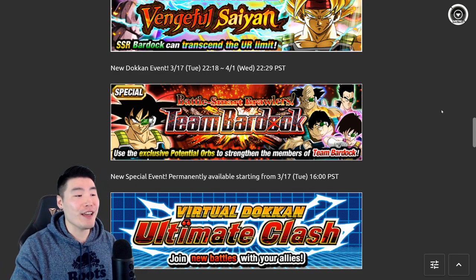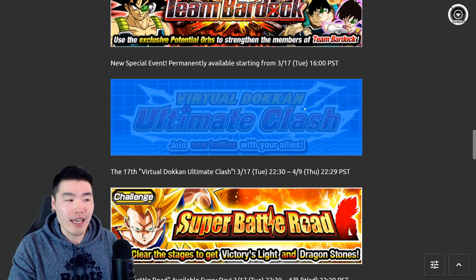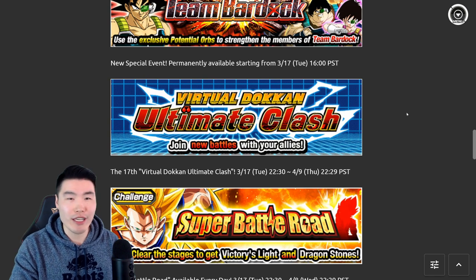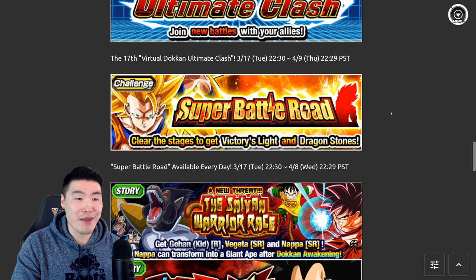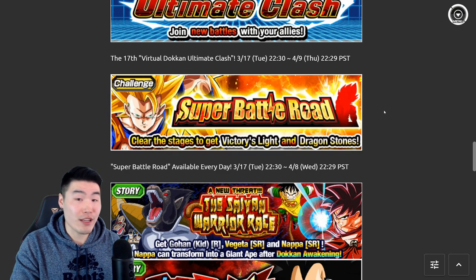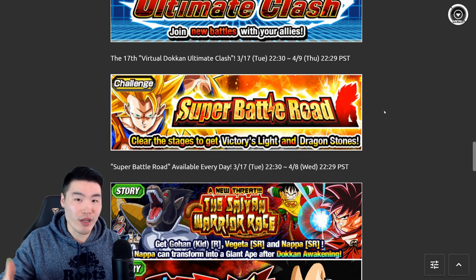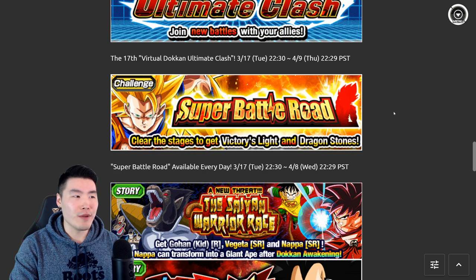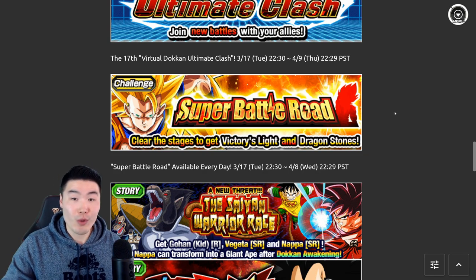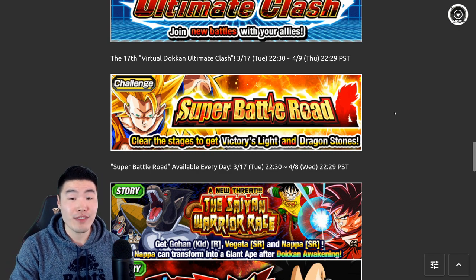For newer players who just started the game and don't really have proper teams to take on Dokkan events, the free-to-play Team Bardock is going to help them a ton in awakening some of their Dokkan Fest exclusive units. The animations for all of these units, especially the LR, are top tier — the LR honestly has summonable unit-level animations in my opinion. But this event was pretty much the lone shining star in a pretty bland celebration overall. We got a new Ultimate Clash which is great, but it's essentially a monthly recurring event now.